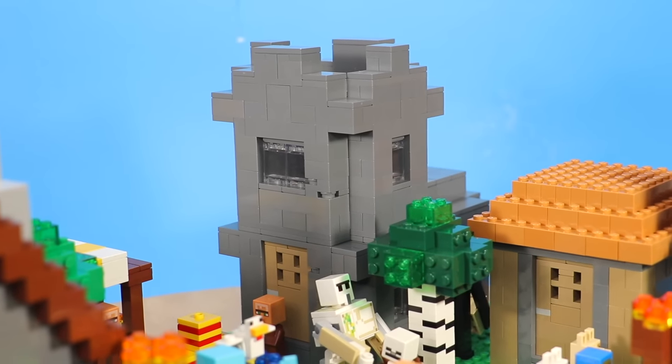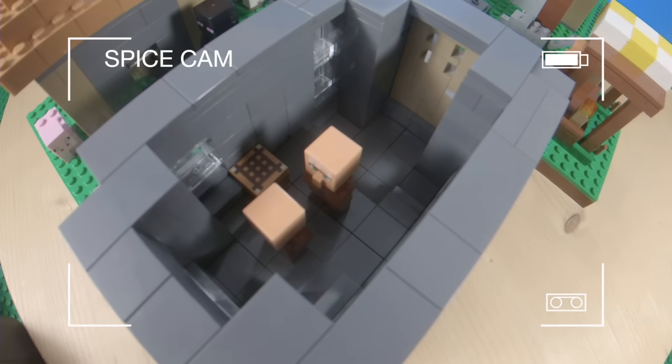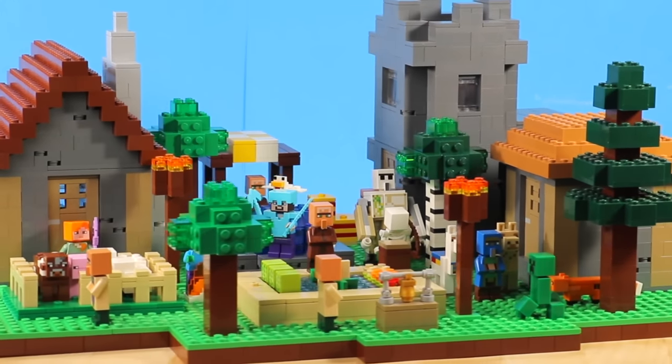Finally there's the stone tower, which is probably my favorite building because of the size — it's very tall and almost looks like a church. I don't actually know what these are used for in-game, but I included a crafting table. It's just a chill place for the villagers to hang out.